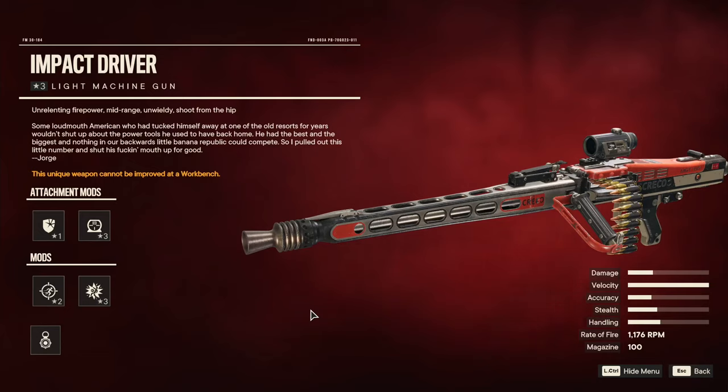Yo guys, what's going on? It's your boy QRO. Welcome back to the channel. In today's video, I'm going to show you guys how to find the Impact Driver Unique Light Machine Gun in Far Cry 6. So let's jump into today's video.